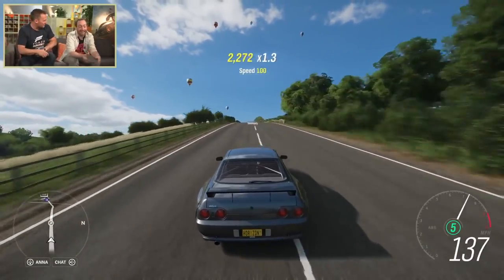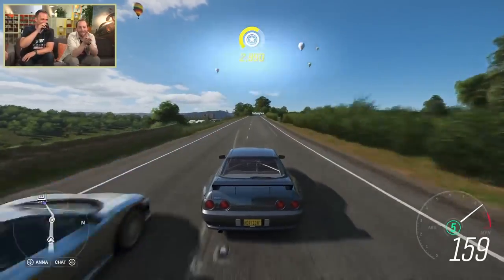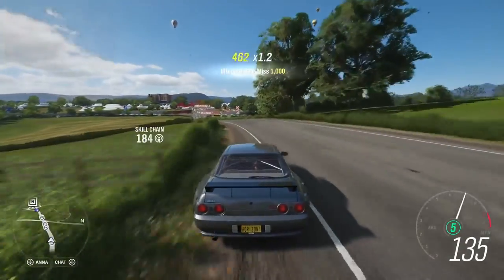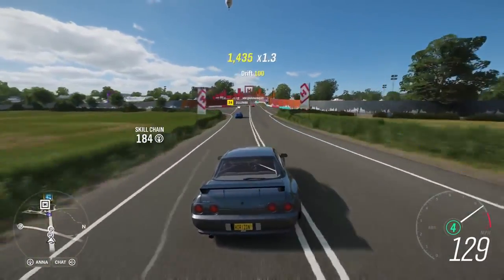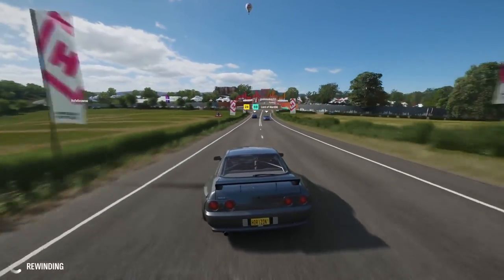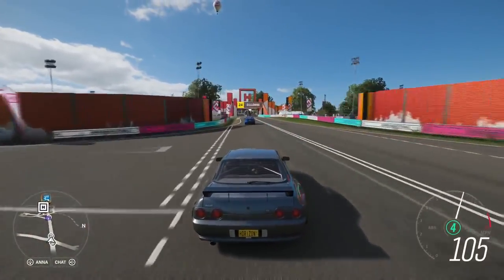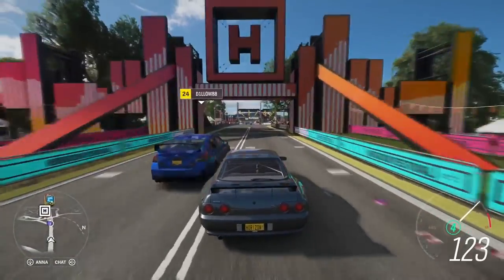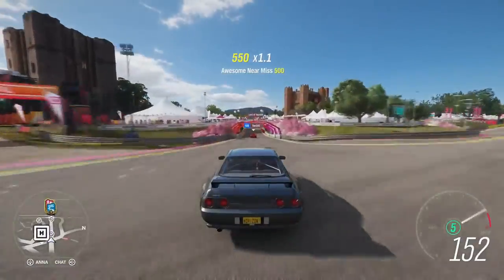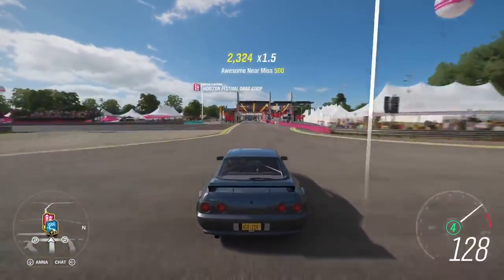At its most extreme, in winter you're going to have ice and snow — that changes how you tackle corners and the cars you take. But you can still take out a supercar and drive on a clear road in winter and have fun. We don't want to gate anything behind seasons. In winter, lakes freeze over and you can visit areas you can't see in summer. In summer, a couple of rivers completely dry up, so races along those riverbeds feel very different.